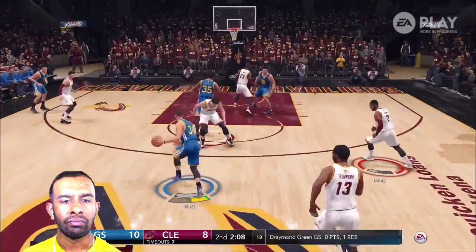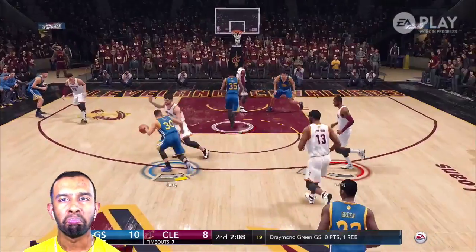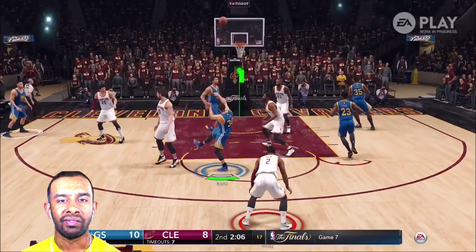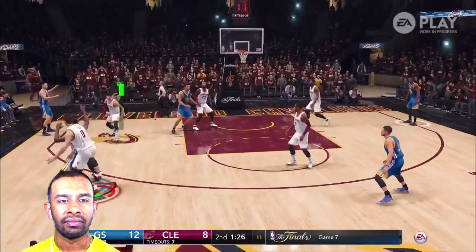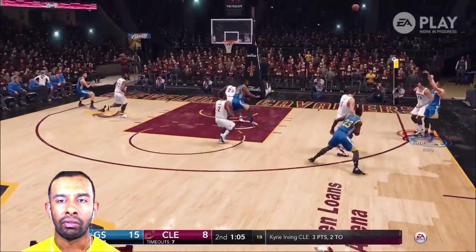A pass from Curry over to Durant, he's dunking it down. Check out this move — I was able to spin away from Kevin Love and come up with the fade, and I got the perfect release with Stephen Curry. That was a play I really love. Wide open Draymond Green hitting the three — I like the shot meter. Curry on the three-point line, I was banging them with the Warriors.